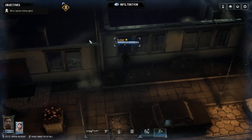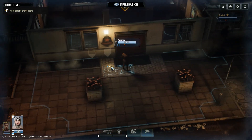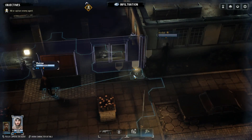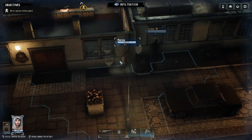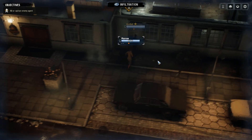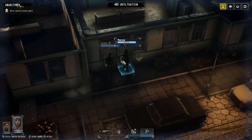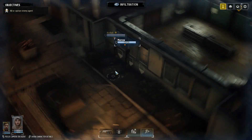I have to say, I haven't had this much fun with a game in a long time. Phantom Doctrine is what would happen if an amazing spy novel and XCOM had a beautiful baby. This game is just fascinating. It takes place during the Cold War, and initially in the beginning of the game you get to select between the KGB and the CIA, with the possibility to perhaps add the Czech Secret Service or some other security organization.